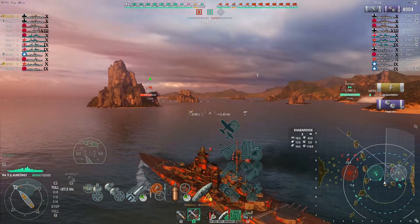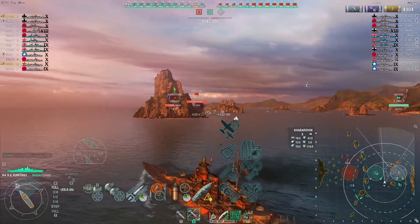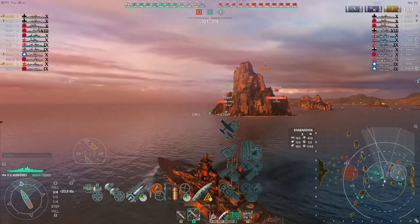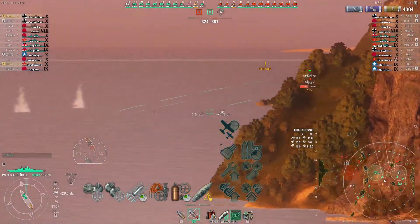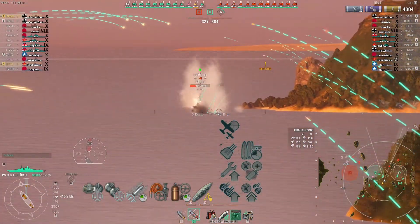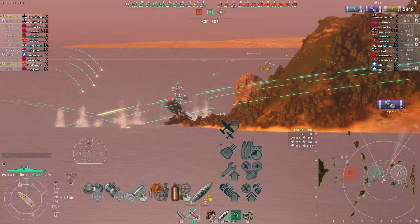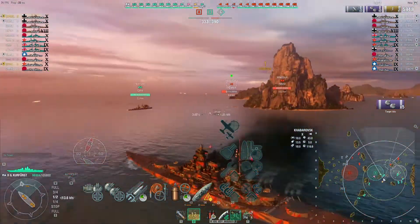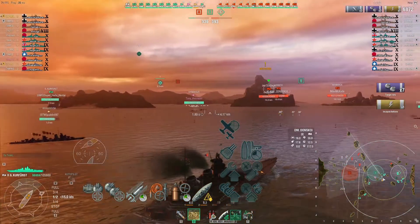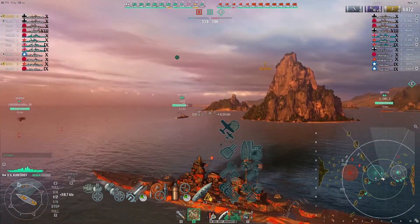I am running the upgraded guns on the Kurfurst, and with that I also need the reload mod so my reload can get down to 28.6 seconds — you can see it's a little over 27 here, so adrenaline rush must have kicked in a bit. After that I run damage control system modification one, then finally damage control system modification two, which reduces the time you are flooding and on fire by 15 percent.